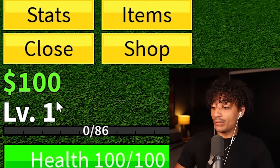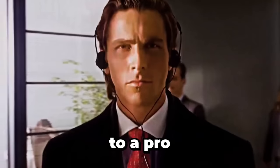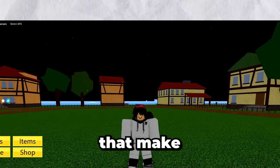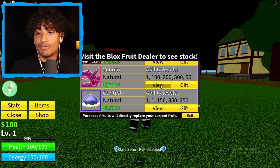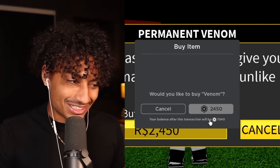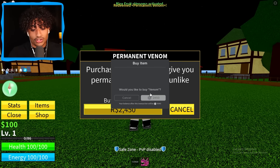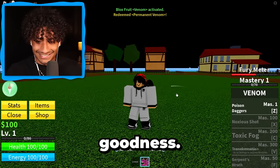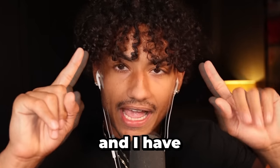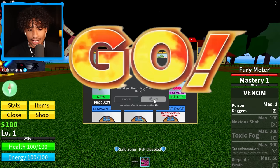So right now we only have $100 and we are level one, but that's gonna change. We are going from a noob to a pro and we're gonna have exactly one hour to do it. Step number one is done — make a new account. Step number two: throw away Robux — and by throw away Robux, I mean buy this fruit. We're gonna go ahead and buy it. I spent so much Robux on Blox Fruits, it's not even funny. $24 down the drain. As soon as I buy this XP boost for one hour, the challenge starts. Three, two, one — and we bought it. Here we go.